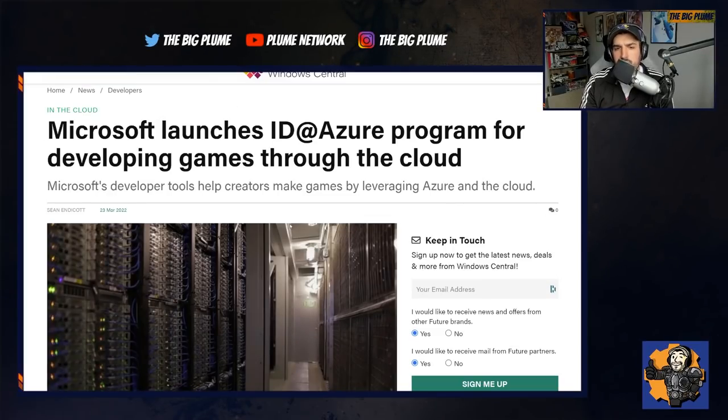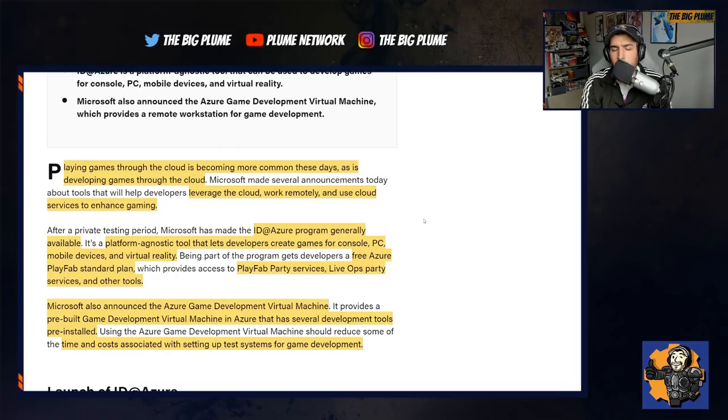Microsoft has announced the launch of the ID@Azure program, aimed at indie developers, for developing games through the cloud. It is a platform-agnostic tool that lets developers create games for console, PC, mobile devices, and virtual reality — giving them access to tools to create games across multiple platforms, meaning more people will have the chance to try out their games.